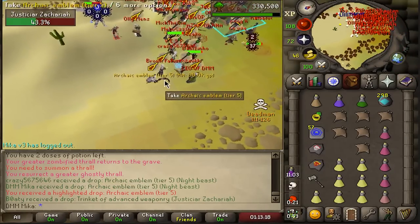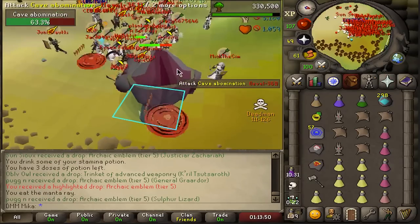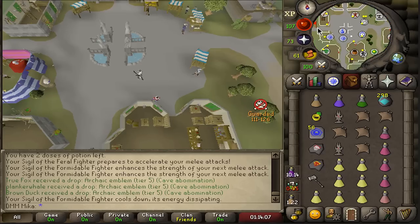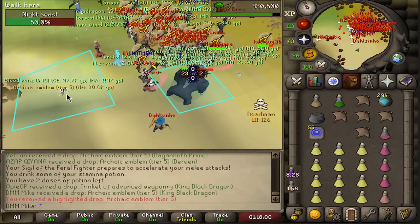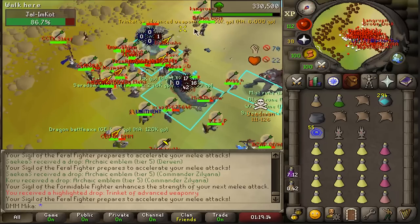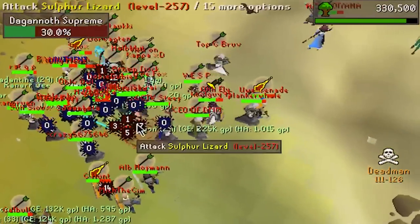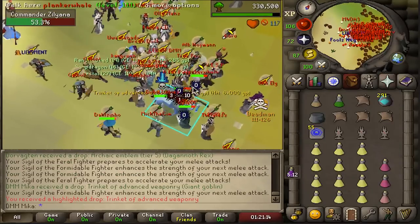First emblem! We just got something - another emblem! This is going to be rough if I get hit here. Let's bank - sometimes you have to play it smart. I already got two MVPs, so I need more brews and I can't afford to bring so much stuff. Now I feel more suitable for tanking a PKer. Emblem number three, lots of blood runes too! Another one back to back. Trinket of Advanced Weaponry - somebody died for it. Three massive hits - that's mine for sure, there it is. Instantly when you get three big hits like that, it's your MVP. Massive hits on the goblin - I knew it and I got the trinket!